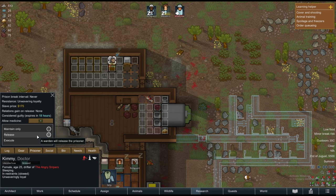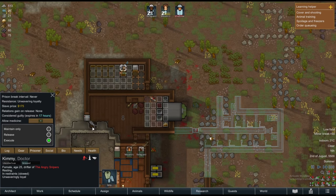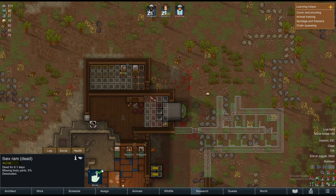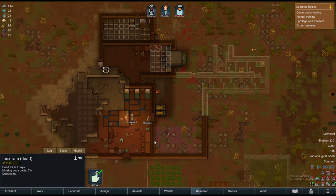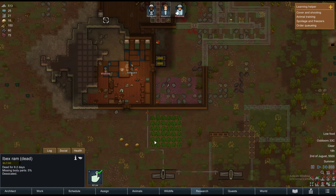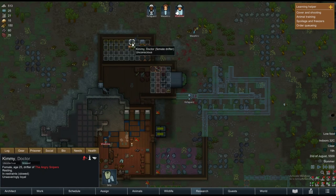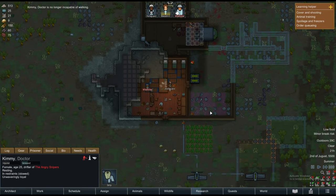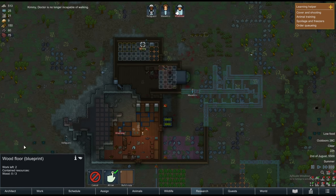You know what? We'll just execute her. You can't come to our place, attack me, and expect to be given mercy. We want to execute Kimmy — we're sending a message to the Angry Snipers tribe that they can't mess with us. We'll prioritize executing her and I don't want them to give her any medicine.